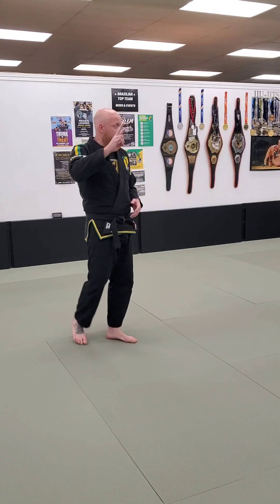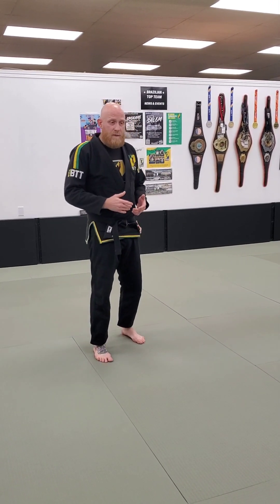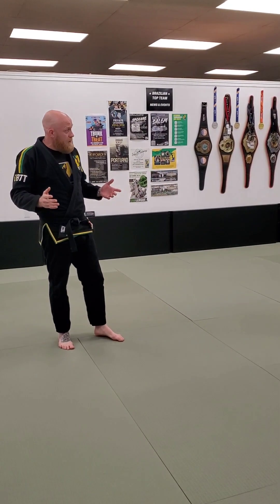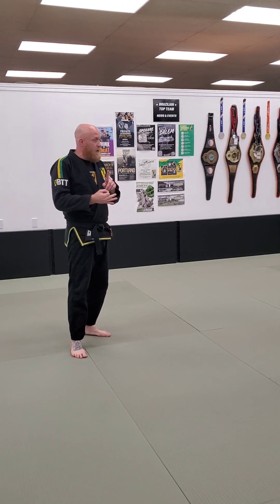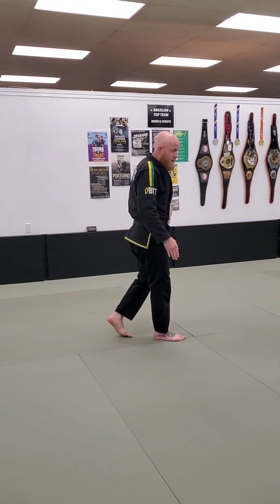That being said, I'm going to give you guys a fielder's choice today — I'll show you two techniques, and you can practice them both or just one. A lot of us have the first skill set with the Americana. The Americana is an incredibly good submission to have in jiu-jitsu. You can hit it from top half guard, from side control, from mount, and even from bottom half guard. Let's break that down first.